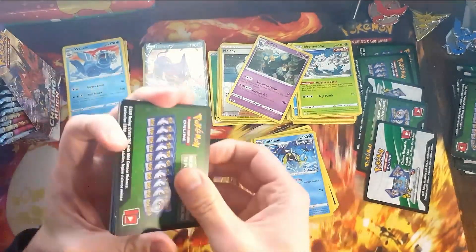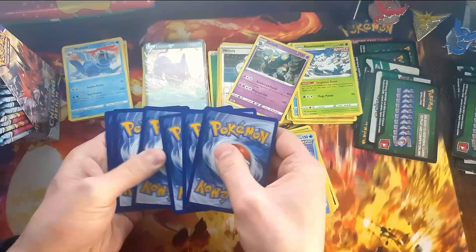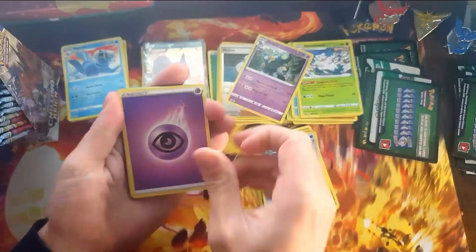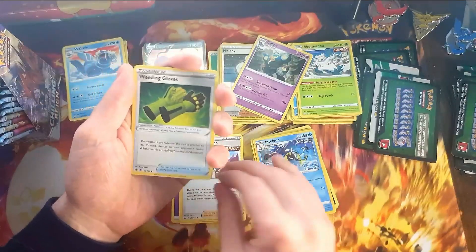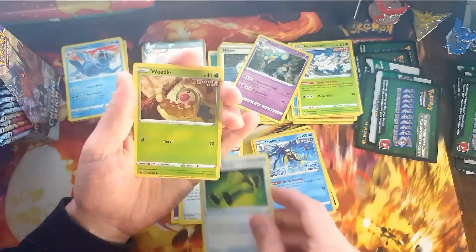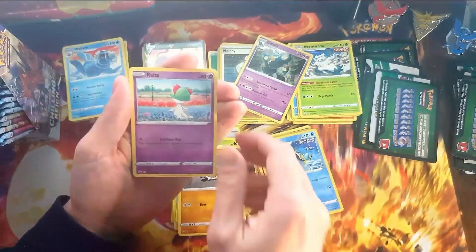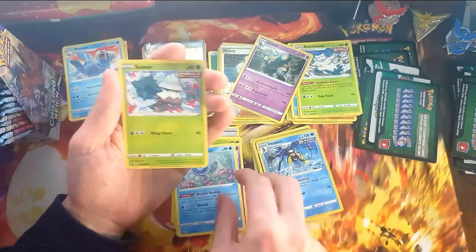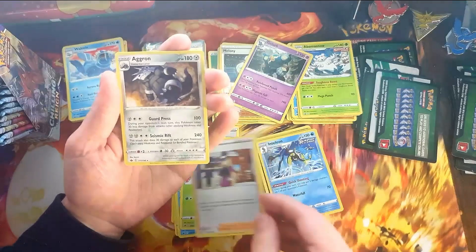That is it — pretty bad again. Karen's Conviction, the Weeding Gloves — that's one of the Uncommons we needed. We get Weedle, Clobopus. Reverse Avery. And the Aggron.